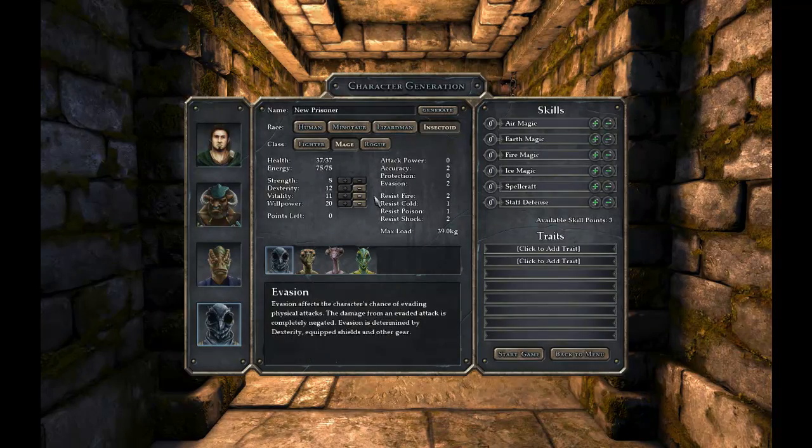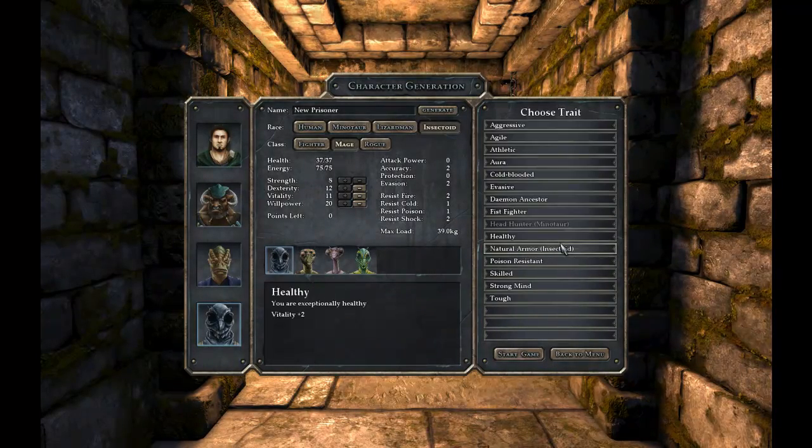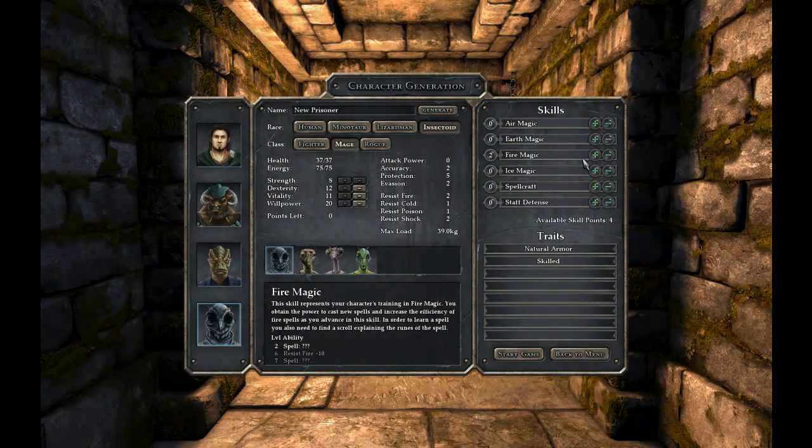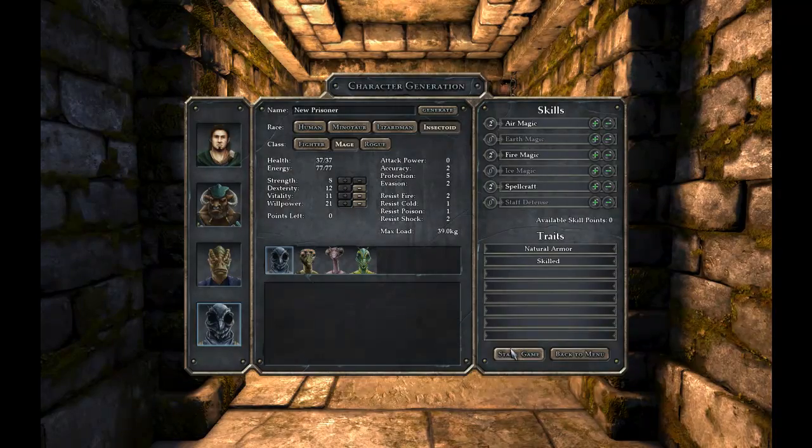Then we've got the Insectoid Mage. Probably some basic fire. Give him Natural Armor — I don't want my mage getting hit. And give him Skilled too. Looks like he could really use some cross-classing, with an extra willpower point. And I always liked air, so let's cross-class into three different skills. And that looks good.